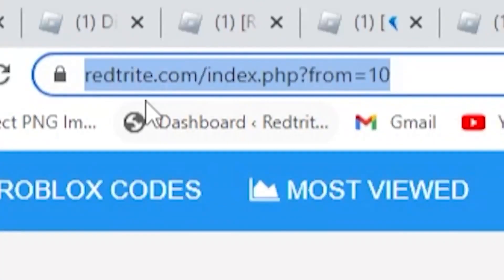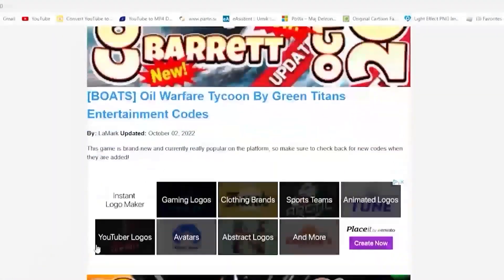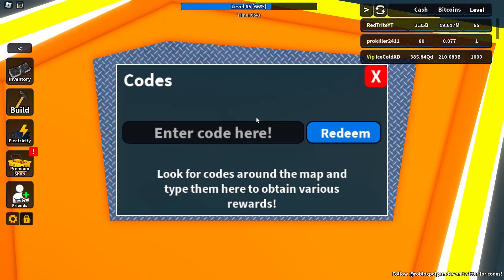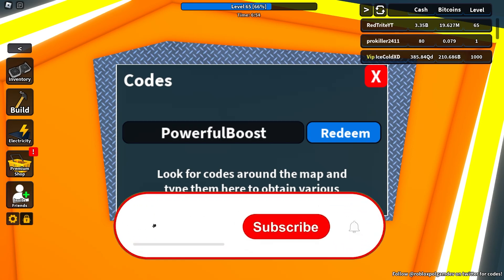Let me tell you about my app that I created just for you guys, so that you can get codes faster, much more efficiently and simply. Download it from the Google Play Store right now, especially if you're on mobile. Now enter this code because it's absolutely amazing — it's called 'powerful boost', one of the latest codes right now.